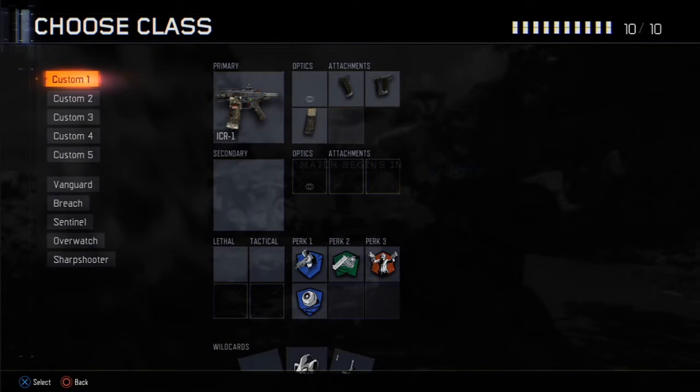Anyway guys, without ranting on anymore, let's get into the class setup. The ICR-1 is based off the ACR in Modern Warfare 3, so it has very moderate and low recoil, it's very accurate, and it also has a pretty high damage output — but it's kind of in that medium range. This is why I've gone with these certain attachments.